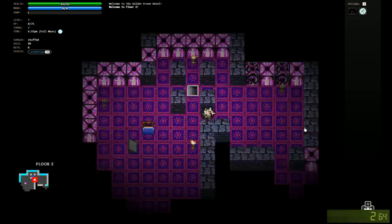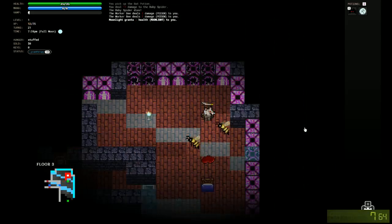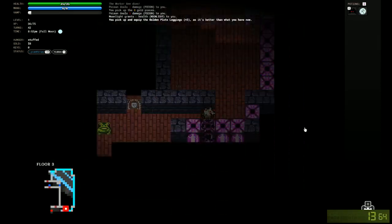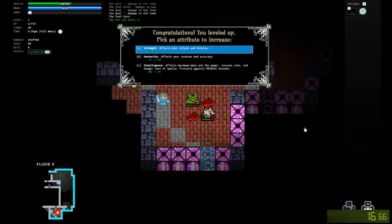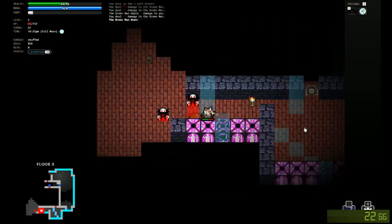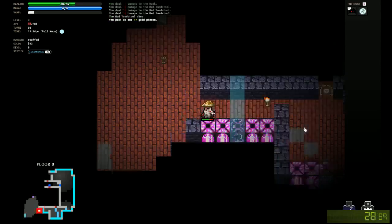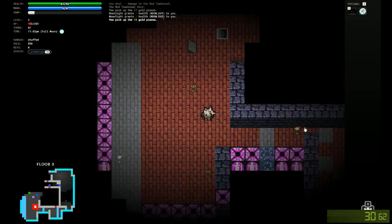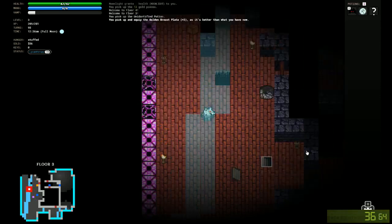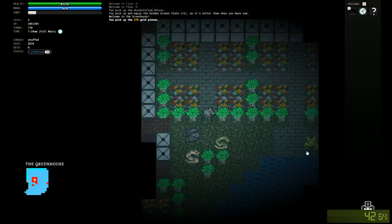I was playing the shapeshifter on normal going for four rings. Generally what I want to do is rush the greenhouse, using moonlight to just stay alive. This is us getting through floor two, we're already on floor three, still looking for the greenhouse. That's the hedge maze so we're not going there. We found the greenhouse.